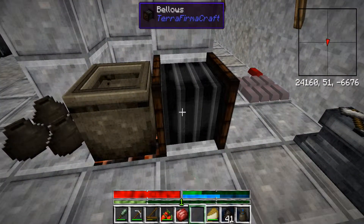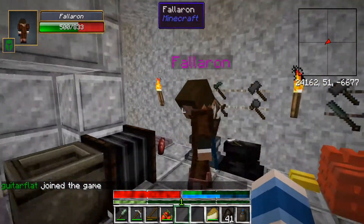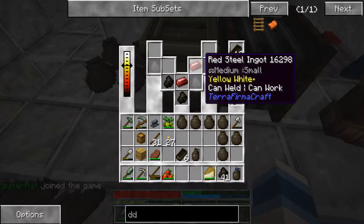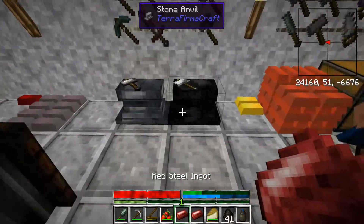Is that what I was supposed to be working on? Red steel! Holy crap. Check it out. What are you making? We have to make a red steel anvil now in order to be able to work the red steel.